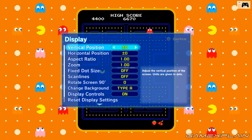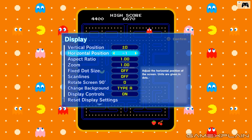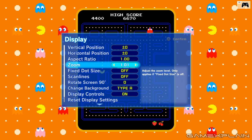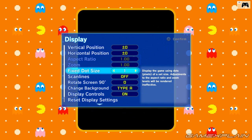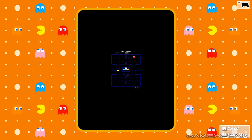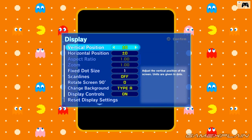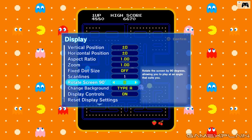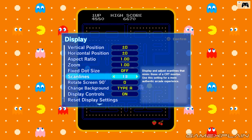In the display settings, you can change the screen position and aspect ratio — kind of like adjusting a classic CRT monitor. You can make it bigger or smaller, and even go one-to-one with the original game, which makes it tiny but incredibly pixel-perfect and sharp. We also have scan lines on and off — let's crank those up to make it look like an old CRT monitor.